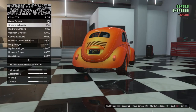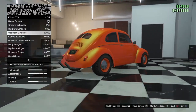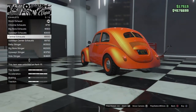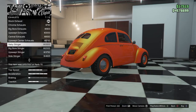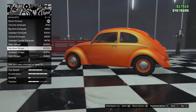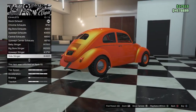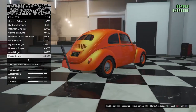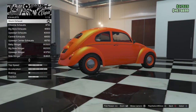Exhaust — there are 12 different options: two duals, chrome, big bore, upswept. My goal is to have two of these Beetles — this one might be the clean version and then a custom off-road version. Options include: upswept, baby stinger, big bore stinger, upswept stinger, side stinger, mega stinger, mega side. That's it.